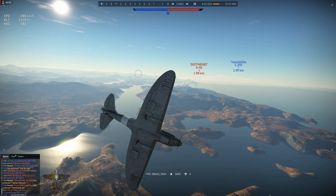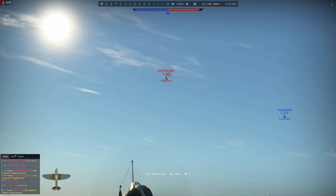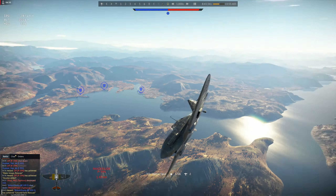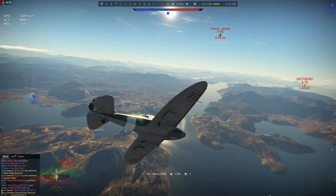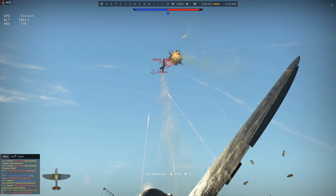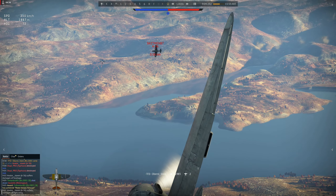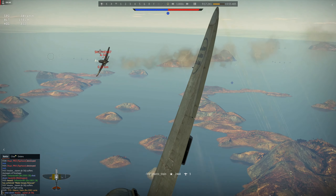There's an A-36 here, another A-36. This one tries to get behind me. An A-39 is also below. I go after this one who is trying to get behind my teammate, and I'm also sneaking up on a second A-36. I'm not sure why he's not maneuvering at all.